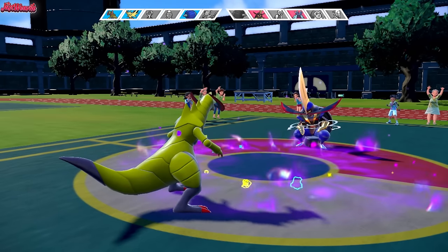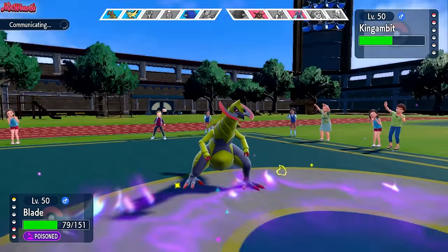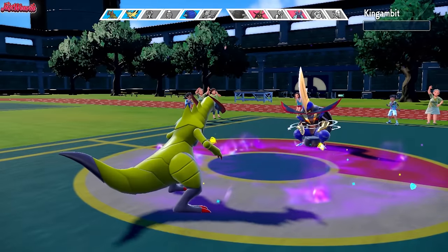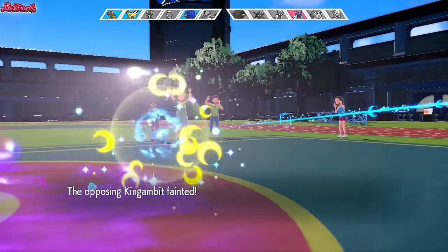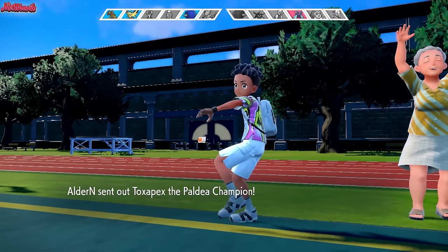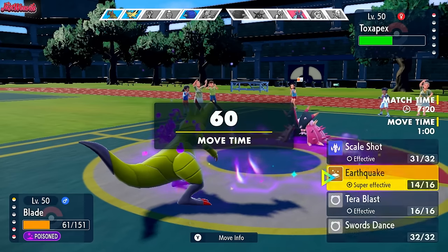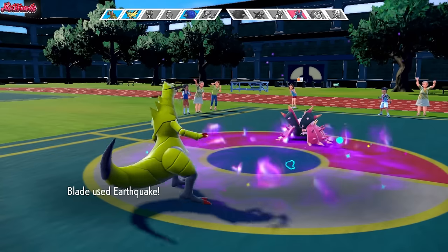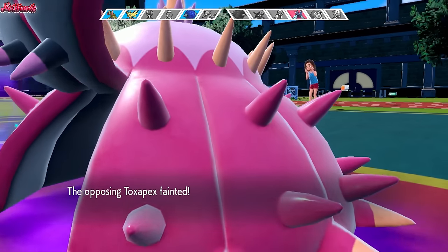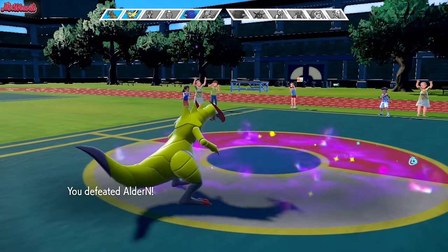King Gambit is massive compared to Haxorus — what the heck? We go for Earthquake, and because they can't Sucker Punch, King Gambit goes down. Now it's just Toxapex. It wouldn't surprise me if we saw a forfeit, but they have some health left. We go for Earthquake — Toxapex goes down, and that is GG. Drifblim did really well that game. Haxorus obviously finished off the game, but Drifblim did super well and I really enjoyed that one.